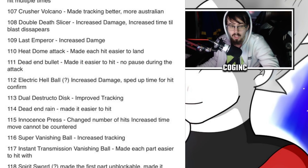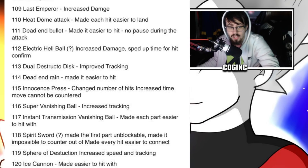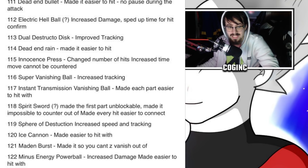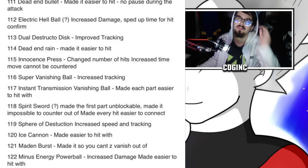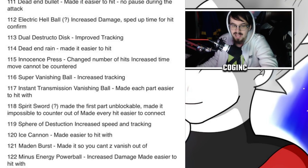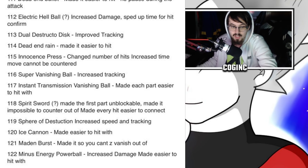Number 112: Electric Hell Bell Ball — increased damage, sped up time for hit confirm. Number 113: Dual Destructo Disc — improved tracking. Number 114: Dead End Rain — easier to hit. Number 115: Innocence Press — changed number of hits, increased time move cannot be countered. Number 116: Super Banishing Ball — increased tracking. Number 117: Instant Transmission Vanishing Ball — each part easier to hit. Number 118: Spirit Sword — first part unblockable, impossible to counter out of, every hit easier to connect. Number 119: Sphere of Destruction — increased speed and tracking. Number 120: Ice Cannon — easier to hit. Number 121: Maiden Burst — cannot Z-vanish out of. Number 122: Minus Energy Power Ball — increased damage, easier to hit.